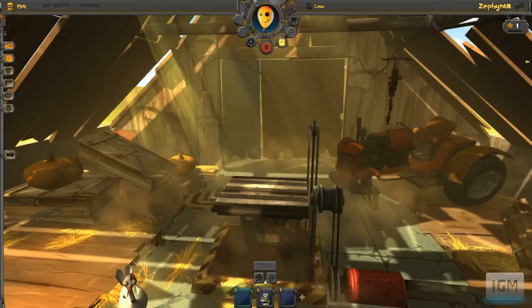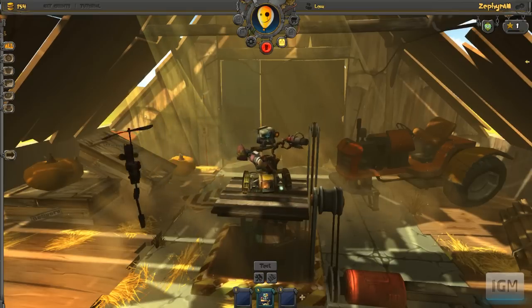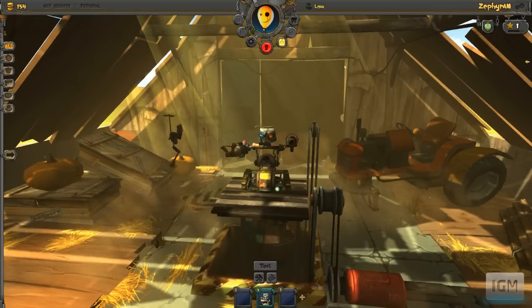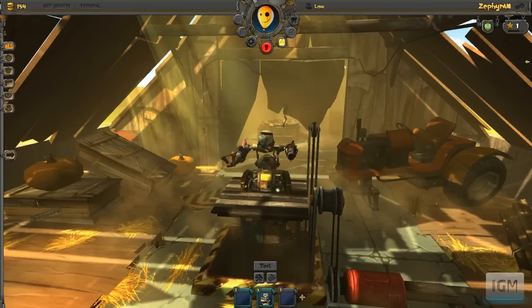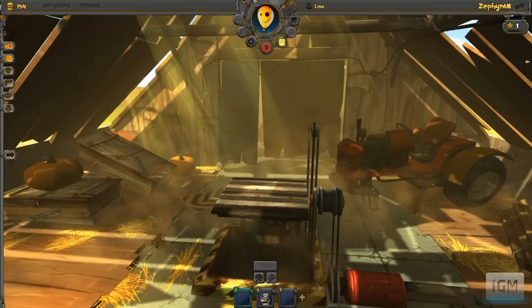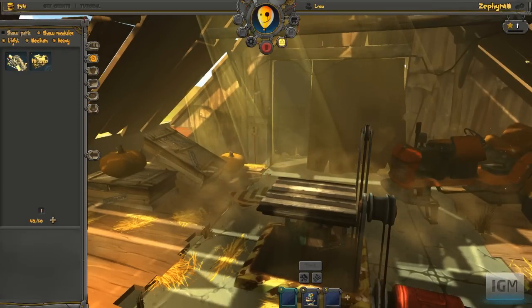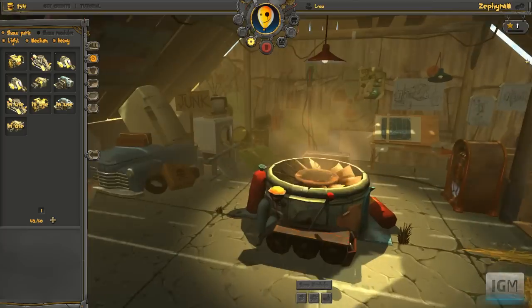You start off creating a robot, which we will do. That's the robot that I built last time. When you very first start up the game, they take you through a tutorial that shows you all the little bits and pieces you have to do. Very simple. But we're just going to go with the modules, because we have to go in the workbench first.